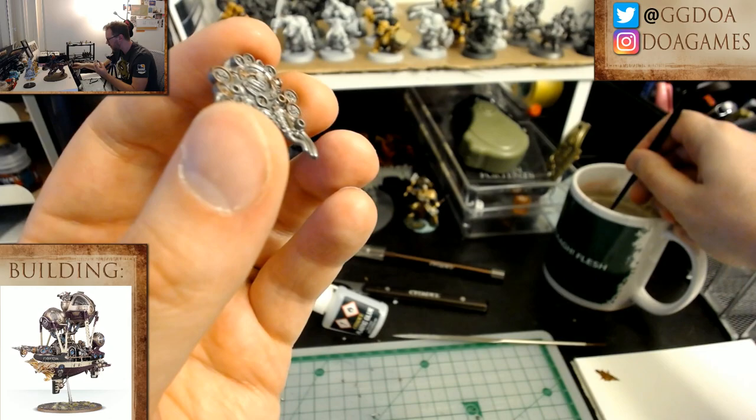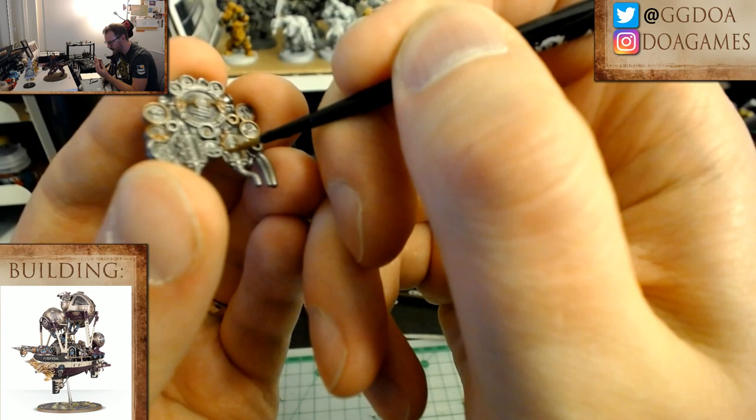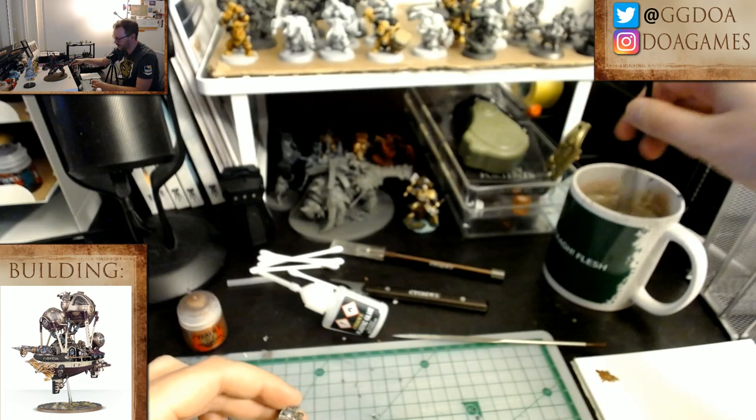The Artificer brush is nice because of the point you can get on it, but the bristles are so soft that with these little details they get knocked around and you can't do as well. It's not really in focus — let me fix that because I'm ending up holding the model closer to the camera than I thought. Let me see if I can make that better.